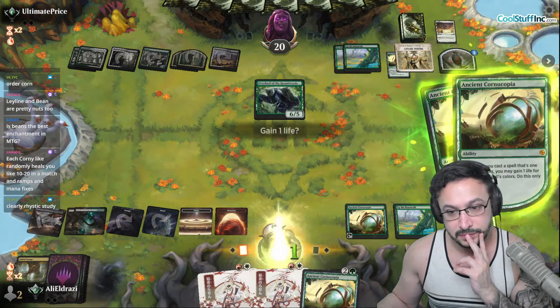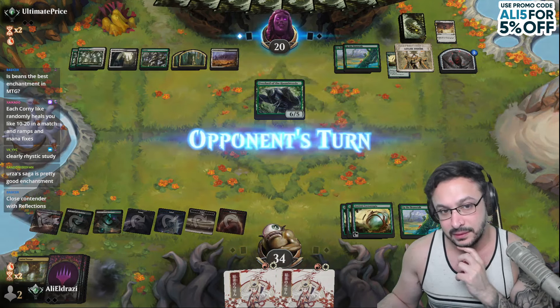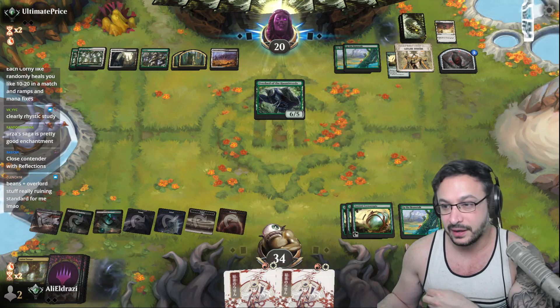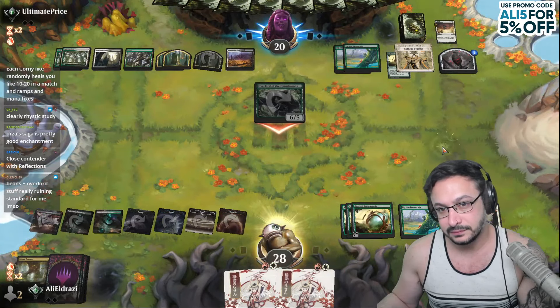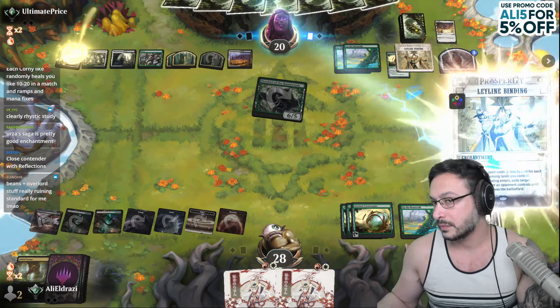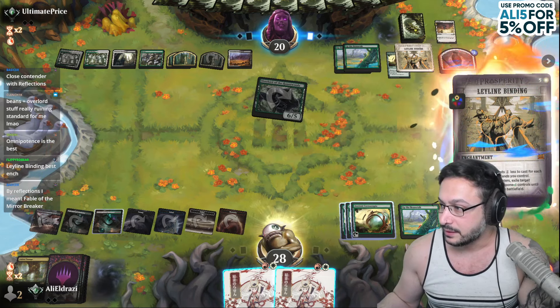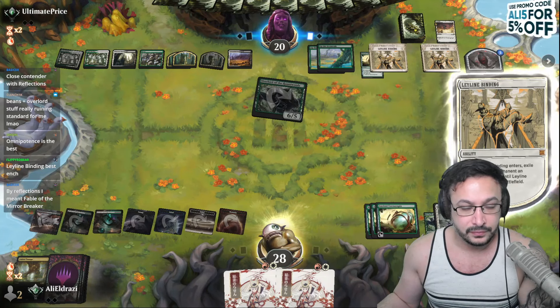We're done. I wish I could double Helix now, but I tapped the wrong mana. It's close to him with reflections. No — Reflections is not the best enchantment. Chat, y'all are freaking insane. Reflections is not close to being the best enchantment — there are some way better ones. Mystic Remora has to be up there too, right?